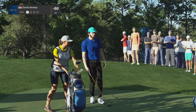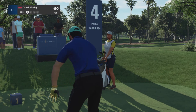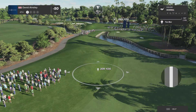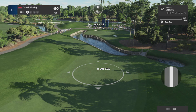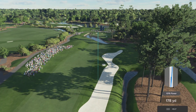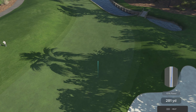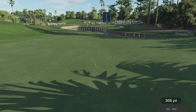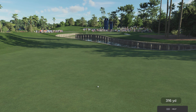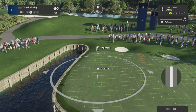They're now teeing off on this par four hole — just a small, twisty par four. He's going to take out a fairway wood, find the fairway, and from there you're going to have a small second shot, probably a wedge. Three distinct sections to the green: the front, the right, and the back left, and all of them have their difficulties on the approach shot. However, if you find the fairway, you should have a decent look for birdie. No harm, no foul there with that shot. What's in front of them, Henny?